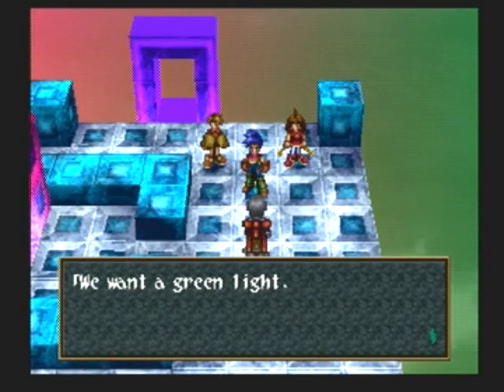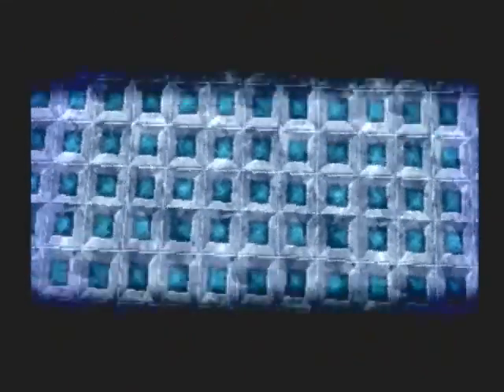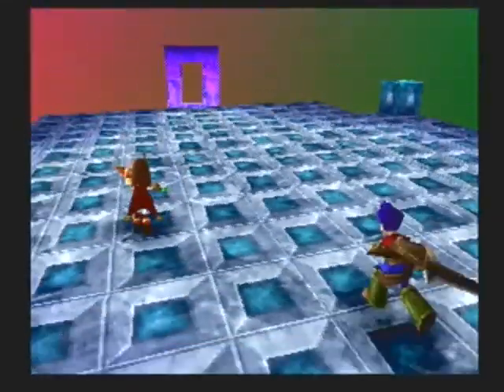A green light - what the hell? Why are we playing red light green light? Whatever, that's a weird translation choice. This is Kana and she is not a pushover. She fights with a key - she's the keyblade master. Not quite, but she is very similar.